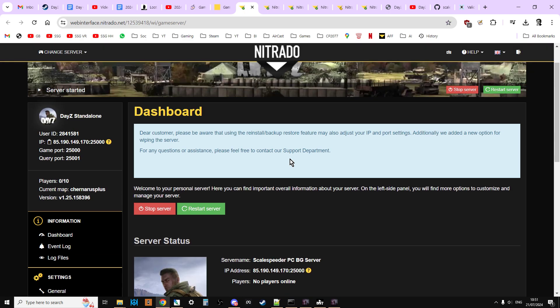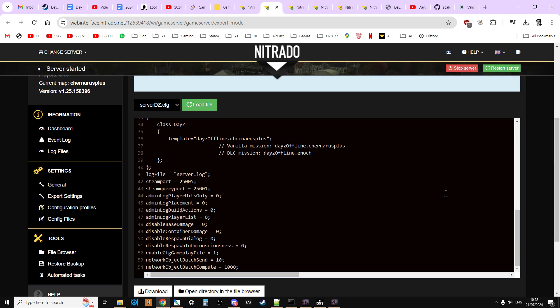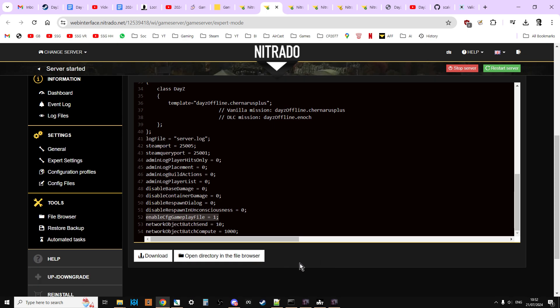Head over to the dashboard. I'm using Nitrado as an example. We want to get to the expert settings or the serverdz.config. If you're running a dedicated box or a local server or a provider that gives you direct access to serverdz.config, that's the file you're after. On Nitrado, enable expert settings, stop the server — it won't allow changes to serverdz.config while running — and make sure at the bottom you have 'enable cfg gameplay file equals 1'. If things we're about to do don't work, always check that setting.